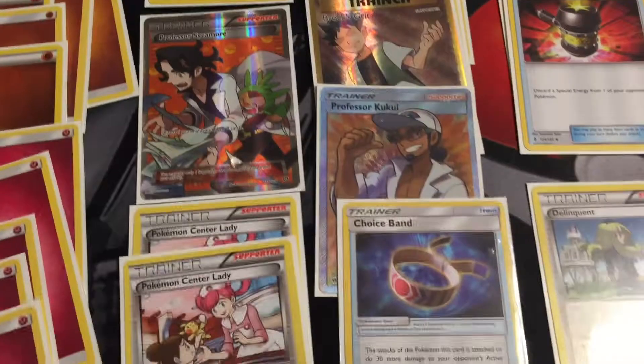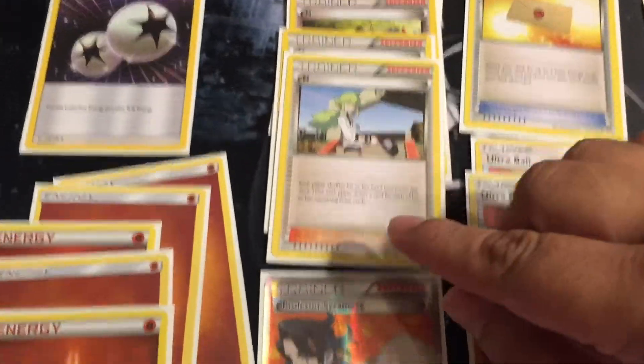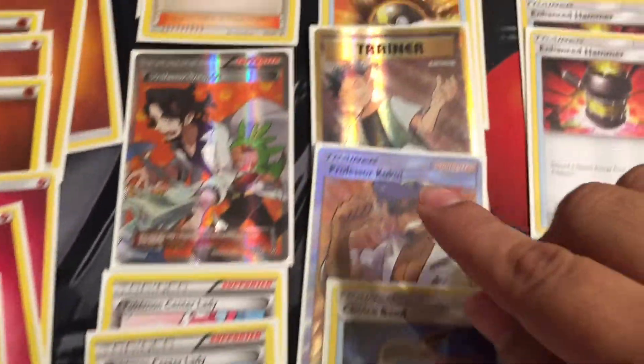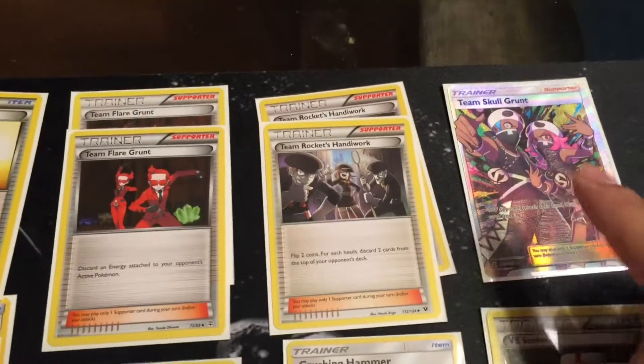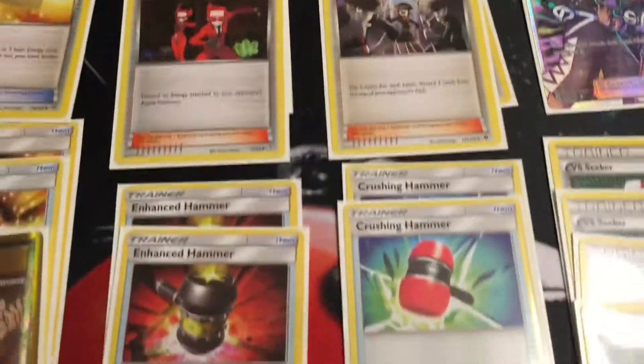Only one Supporter per turn. So my Supporters have N, one Skyla, two Pokemon Centers, one Kukui, one Brock's Grit, and then I have some disruption cards: Skull Grunt, Handiwork, and Flare Grunt.